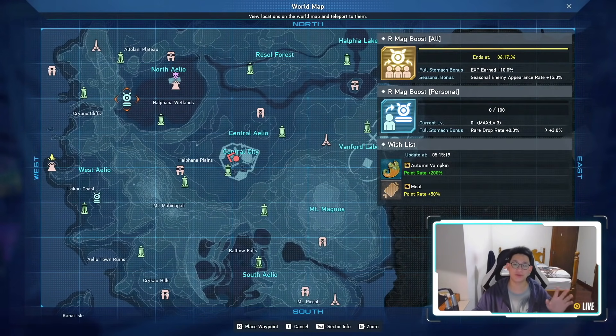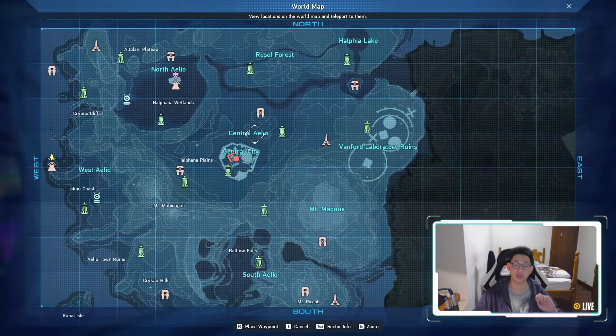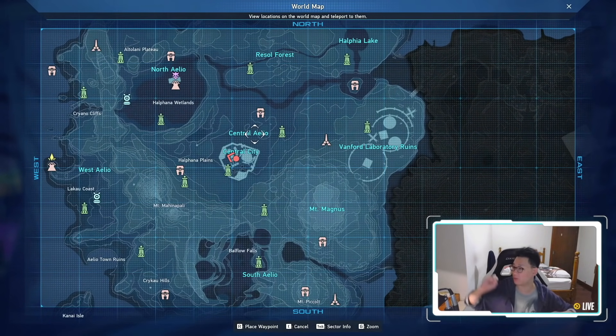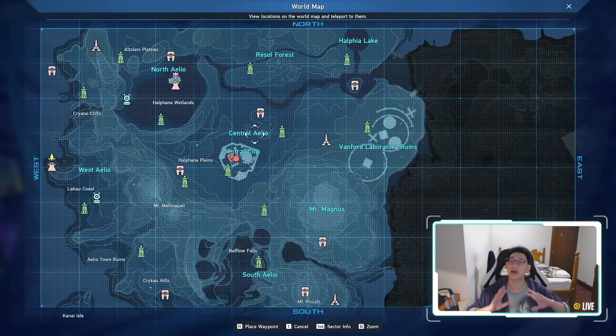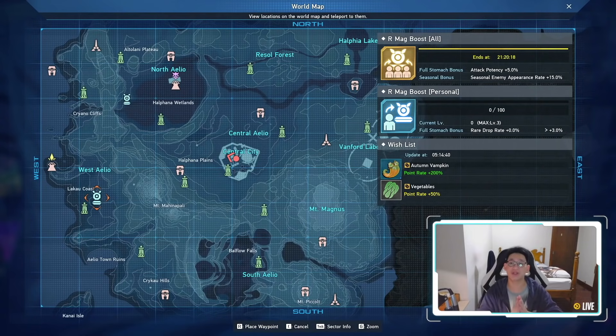You also get a limited time quest to find Autumn Vampkins. The most common place I've seen them spawn is Central Alio — this region spawns a huge number of them. I literally just activated that quest, ran in a straight line, and they were everywhere. I ran around in a circle and I was done. Gathering these pumpkins is very important because you can feed them to the regional mags — they give a point rate plus 200%, which is a lot.